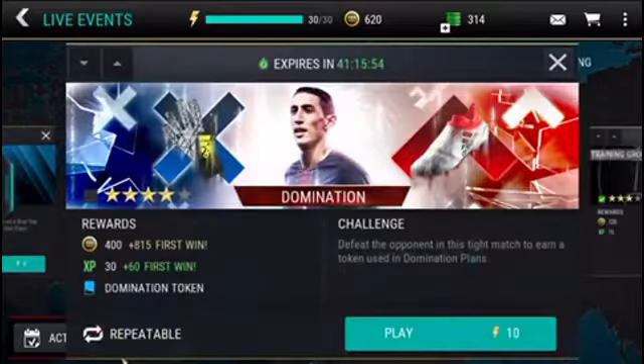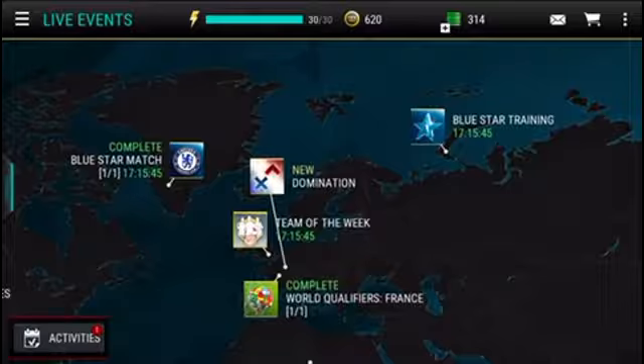We've got this new domination event here — same looks like the same event, and it's a time master token. So basically we're probably grinding again and again for those tokens to get this new 99-rated domination player, James Rodriguez — same as Thomas, just with Angel Di Maria instead.